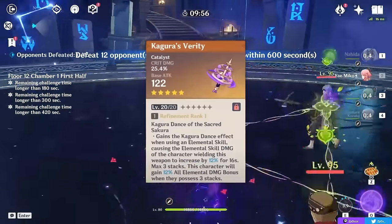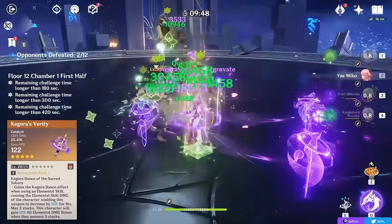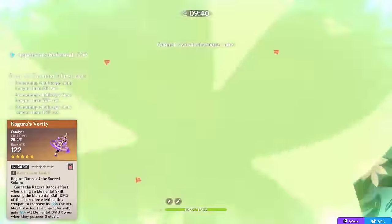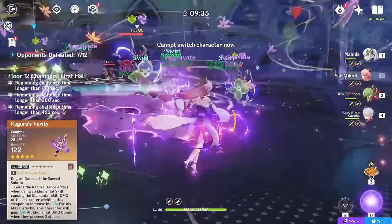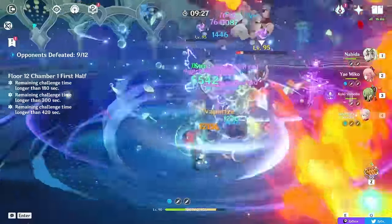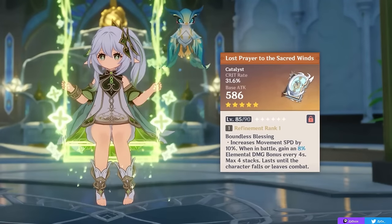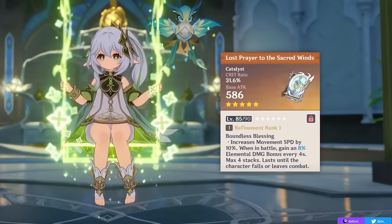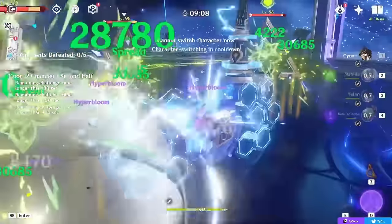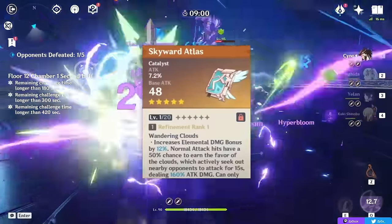Kagura's Verity has a ton of crit on its stat and an effect that increases your damage every time you use your skill, stacking up to 3 times, then granting elemental damage bonus when fully stacked. This weapon is especially good on-field but decent off-field for raw stats alone. Lost Prayer is also a good on-field 5-star option if you have it, giving crit rate and an on-field buff effect. In general, this shows the two weapon types you want: elemental mastery weapons or crit weapons. Attack-based weapons like Skyward Atlas aren't quite as good since attack isn't as valuable on Nahida as EM or crit.